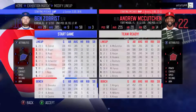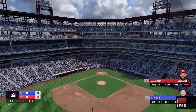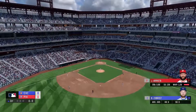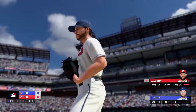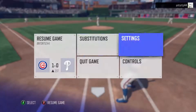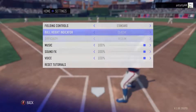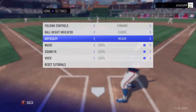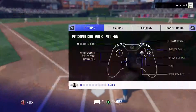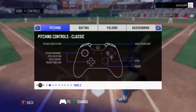Right away, my first impressions with the menus were pretty clean and nice looking. I hopped into a game to check out gameplay, animations, and graphics. That's supposed to be Arieta on the mound and Zobrist hitting, so automatically I was a little let down. I went into the settings because I didn't like the batting camera — and you can't change it, which is disappointing. You're stuck with that batting camera for both hitting and pitching.